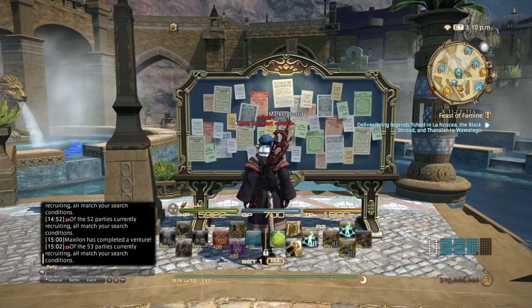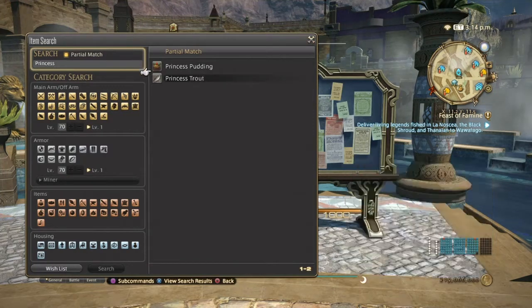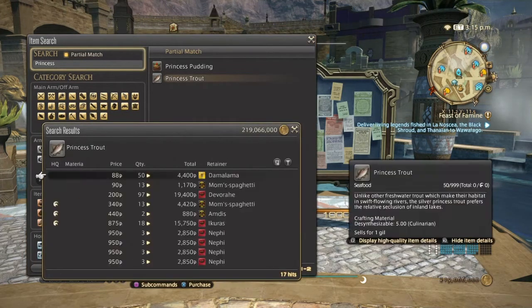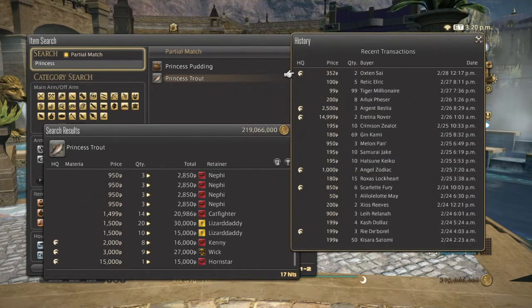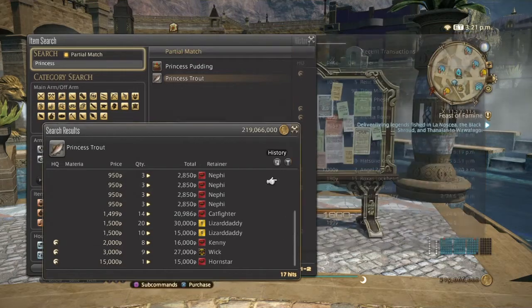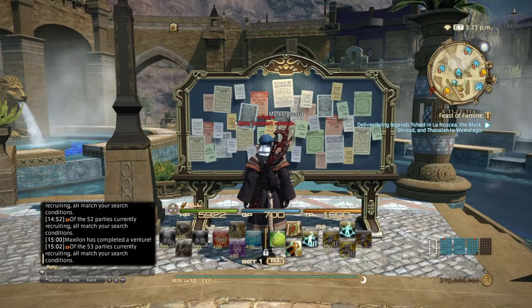Next is princess trout, which is used to make fish oil. It can be caught in rivers. Princess trout are also used in quests for the fisher's guild. Prices are all over the place with 17 hits — not too many people buy them on my server, but hopefully on yours they are a bigger profit.